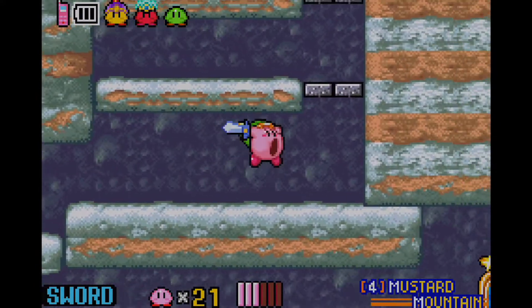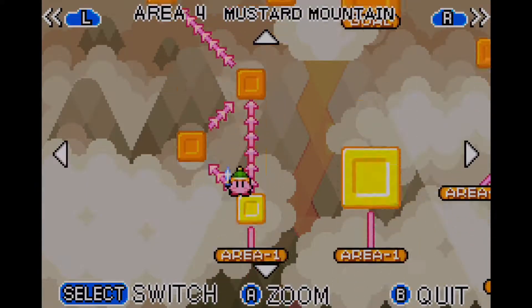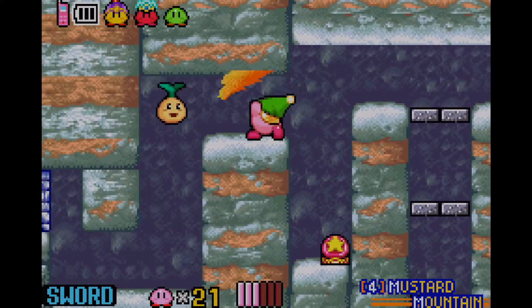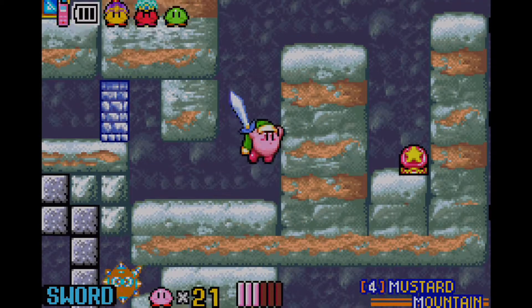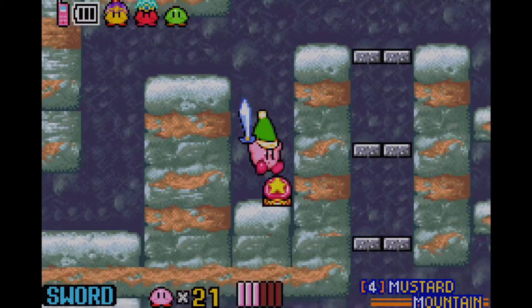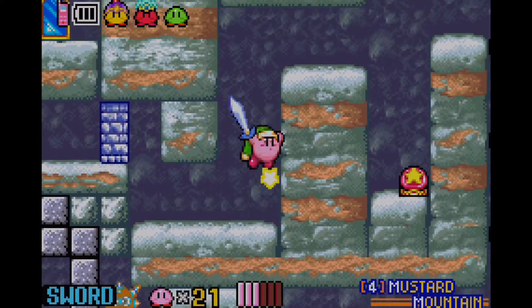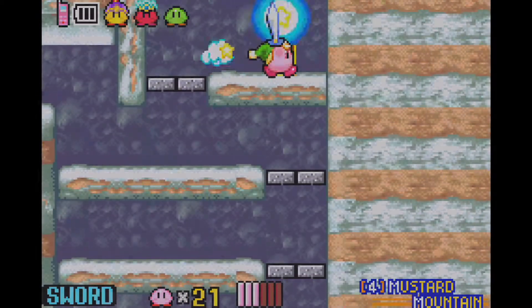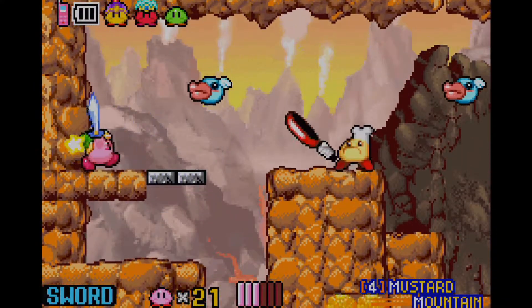Today was actually the 23rd of June, 2018. You know how Mario Tennis Aces just came out yesterday on the Nintendo Switch — aside from that, I might as well come back for that later, because that'll actually take me to a different location. This is how Mustard Mountain looks like — it's basically the fiery world type of environment.